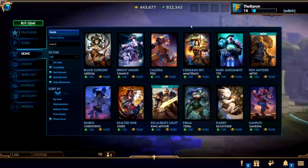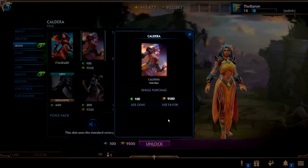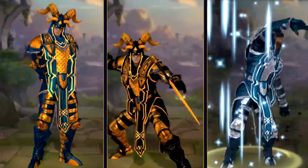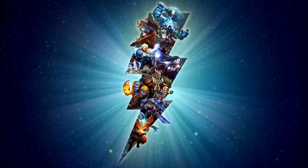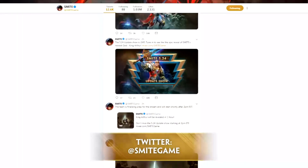As you play through each game mode, you will earn Favor, a currency that can be used to unlock additional Gods and skins, and Experience, which will unlock mastery skins once you hit levels 1, 5, and 10 with that God. You can unlock all present and future Gods all at the same time by purchasing the Ultimate God Pack. Plus, you can unlock skins for free just by following our social channels.